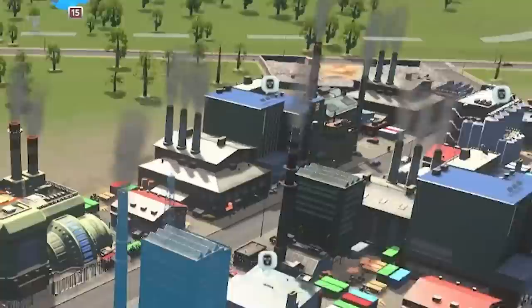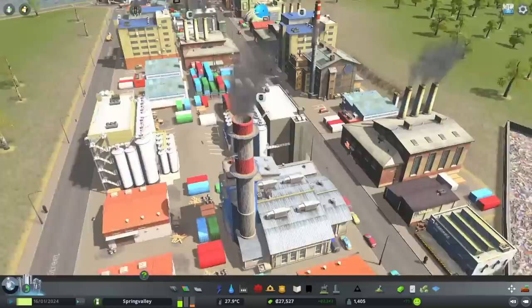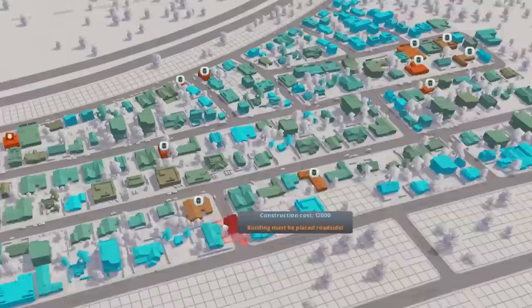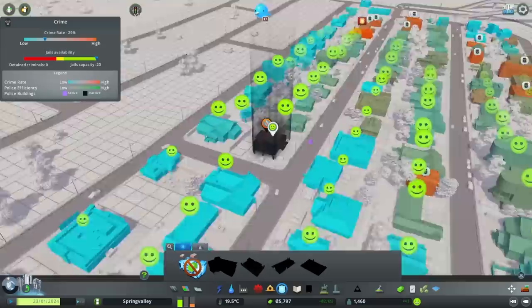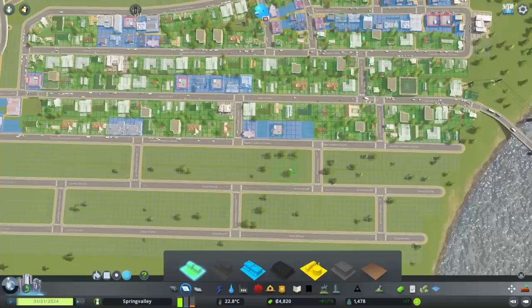Oh no, there are burglars! But it's okay - we are now a Tiny Town with 1,400 population. We have parks and landscaping now. We need to get police because basically all of our industries are being burgled. Police station - I'll probably need one over this side and then another one for the residential. Everyone's being burgled, crime is rife. Two birds, one stone - let's demolish a burgled house, because that helps the crime statistics in the area.